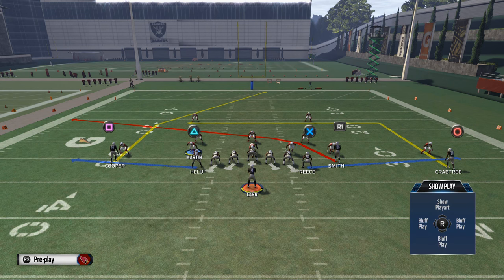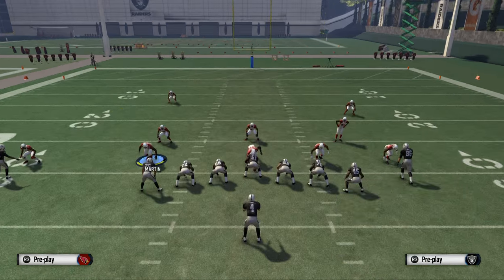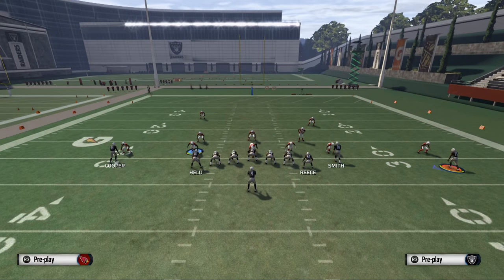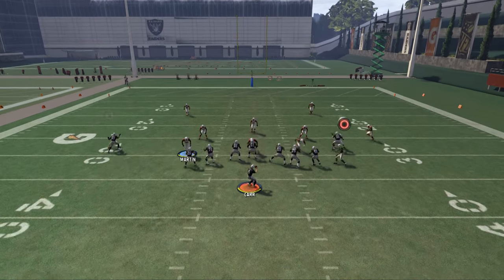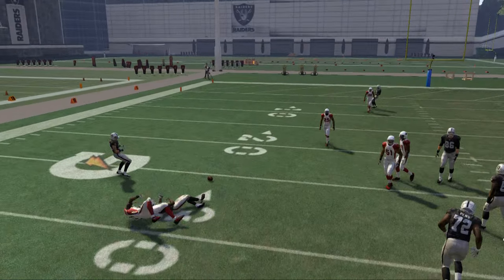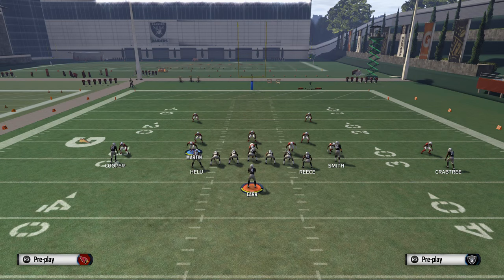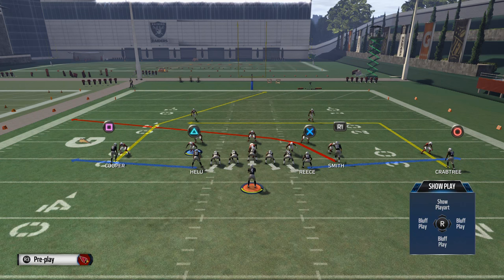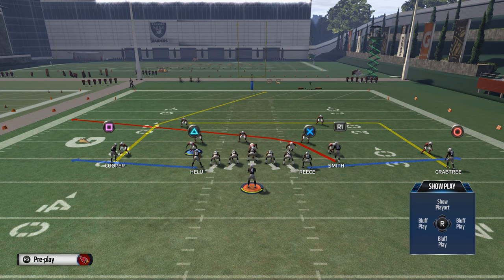What we're going to do to beat man coverage is put Crabtree on a drag route. We're going to motion him in, and before he stops his momentum, we're going to snap it. You see he's going to come underneath here and we're going to be able to get him the ball. He dropped the ball this time, so now we're going to try one other thing — we're going to try to get him a natural pick and a natural rub.